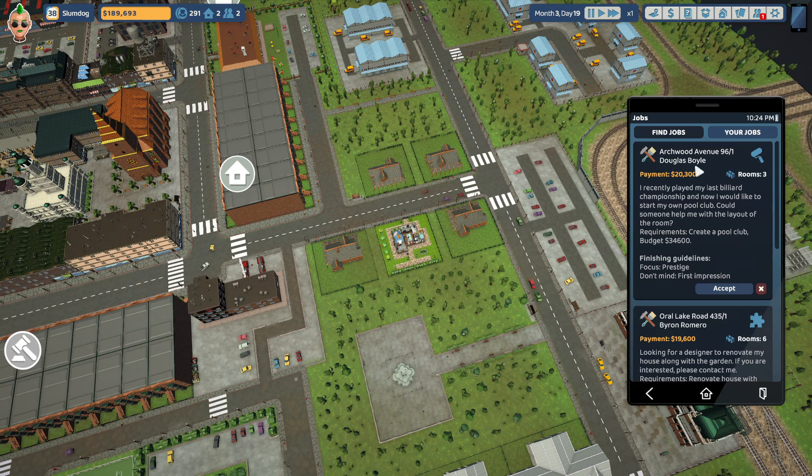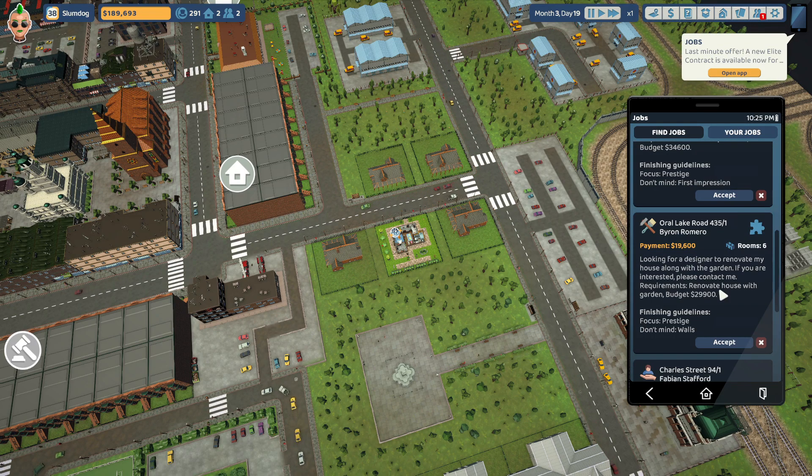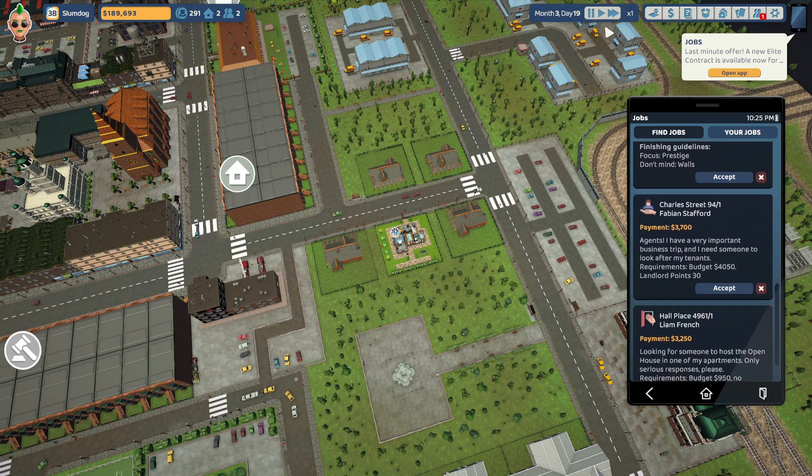Here's one of the renovation jobs — this one is probably in the suburbs or Manhattan. You've got a budget of $34,600 and you'll get paid $20,300 if you follow the guidelines. And here's one of the caretaker jobs: somebody's going on a business trip and needs somebody to look after their tenants. Basically you get paid to do things like get rid of rats and cockroaches and stuff like that.